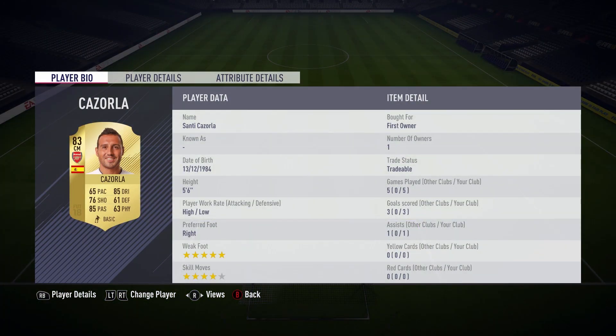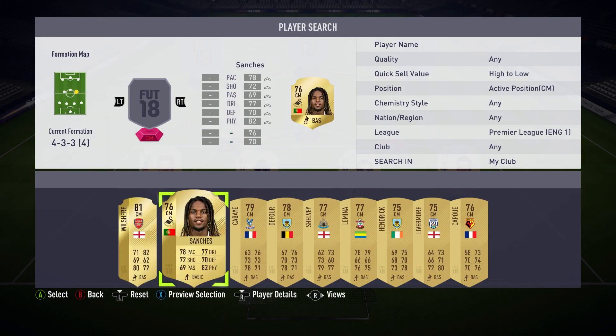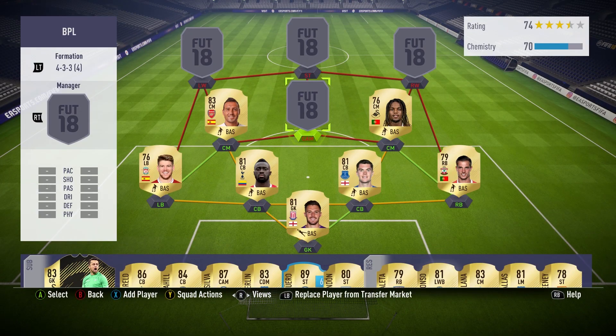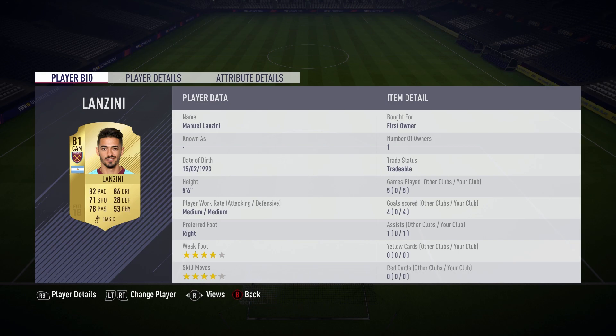In the first centre mid position we've got Santi Cazorla, who's 83-rated this year. He's been unlucky with injuries in the last couple of years. He's got five-star weak foot and four-star skill moves — a great solid centre mid. He's that small, nimble player who can get that little pass inside. Then we've got Renato Sanchez, who is actually quite expensive. If you want to bring the squad cost down by 10k you can get a cheaper alternative, but he's a great solid centre mid and a great part of this team.